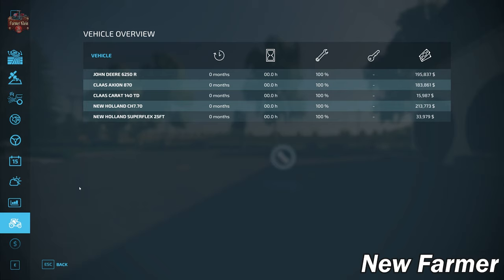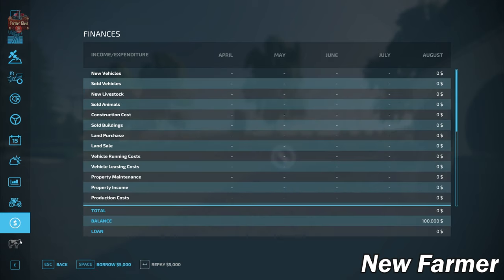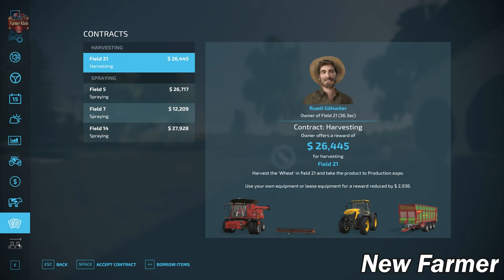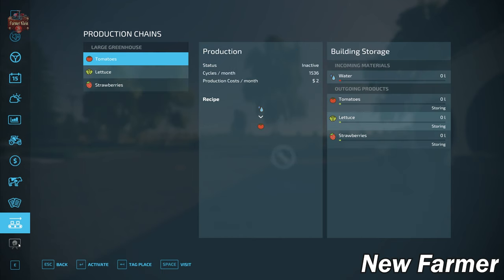We're going to give the map a full point for having the ability to sell all included crops, animal outputs, and production items. Looking at starting equipment, we start out with a very modest list — all new, well maintained, and owned. We do have animals at the start: five Brown Swiss cows and ten Holstein cows over at the main starting farm, and they do start out with a little bit of hay and grass in their troughs.